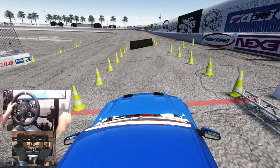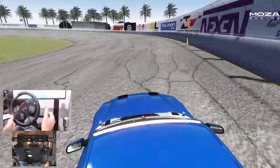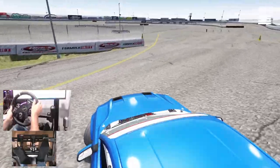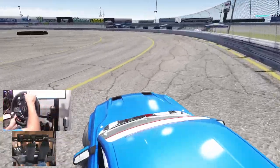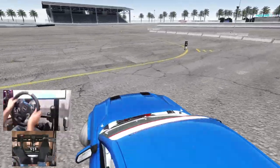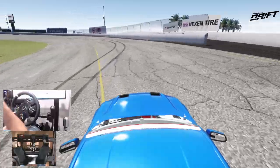We're gonna full send here at Irwindale. Smack that wall — go a little laid off the wall there. In that second part, probably a little bit lower than I wanted to be in that zone, but overall not too bad of a run. We will take two runs and we'll go take a look at the replays.